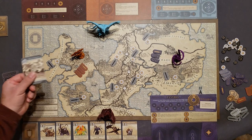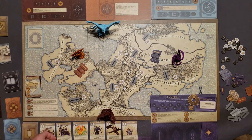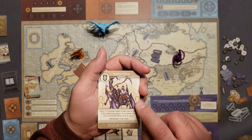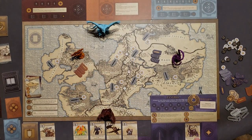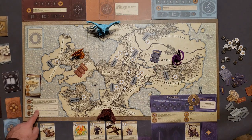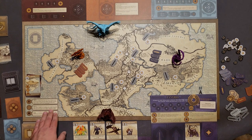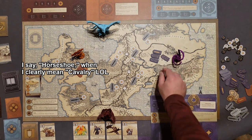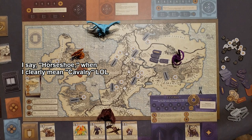After discarding the resolved event, we have the region card I placed. I get to upgrade first, gaining the Scythe Reavers — it goes to the horseshoe symbol slot. Now my horseshoe characters have that ability. Then I get to reinforce: since this region is controlled by me, I place a horseshoe token here. I don't control any other regions, so that's all I can do.